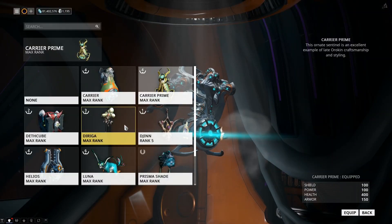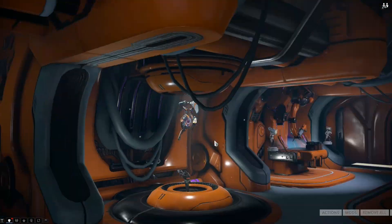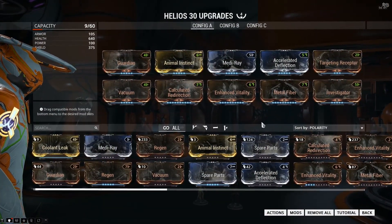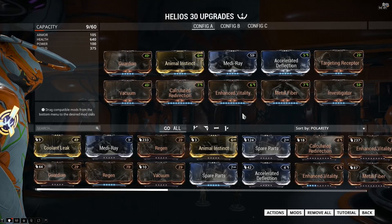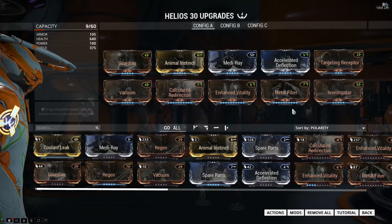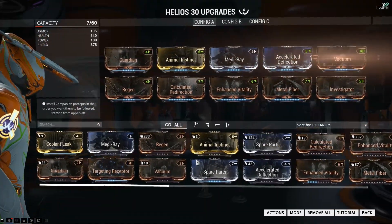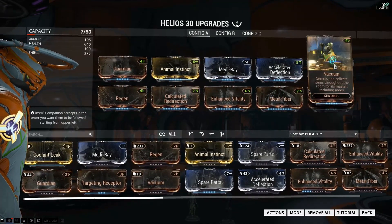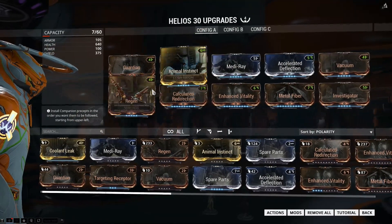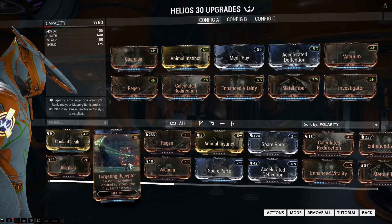But this is kind of a problem for other Sentinels. Helios is probably going to be exactly the same thing. The more I played with this, the more I realised the easy way to fit Vacuum and keep the ability to shoot was to just ditch Regen. But the more I think about it, the more that isn't going to happen — I would rather have Vacuum and the Sentinel come back to life once than have it shoot at things.